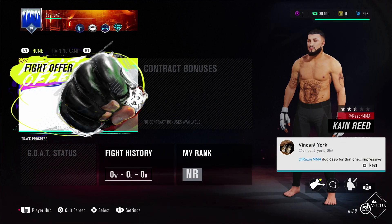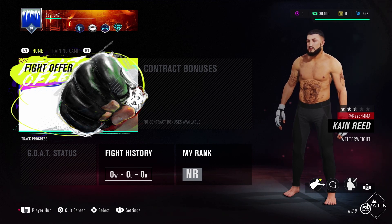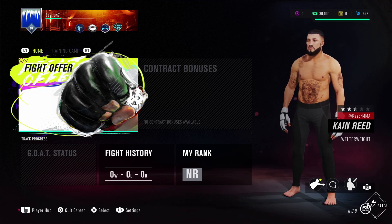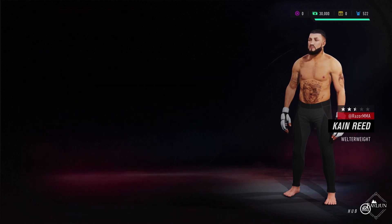Hello everyone, Balian back here again with episode 2 of our brand new career playthrough, this time going with the balanced Razor-like build in the welterweight division with Kane the Razor Reed. If you remember the first one, we just broke through, got our amateur fights done, we are now about to take our first professional fight and we have signed with the WFA, which is going to be good. We're going to try and take it all away, get the belt and see what we can do here.